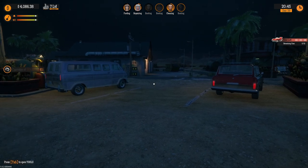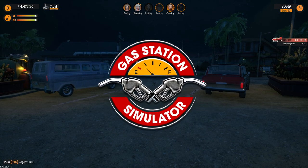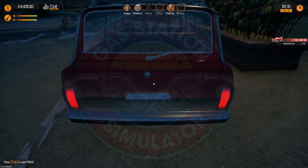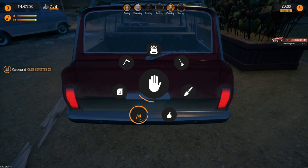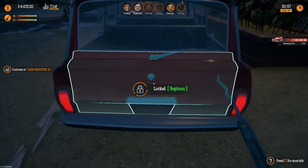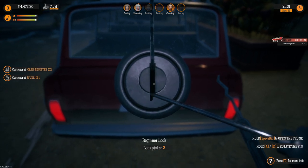What is up guys and girls and all that in between. Today playing Gas Station Simulator - a quick tutorial on how to lock-pick cars. First off, we go right here, hold down Tab and go to this right here. This is the beginning one, and left click it.